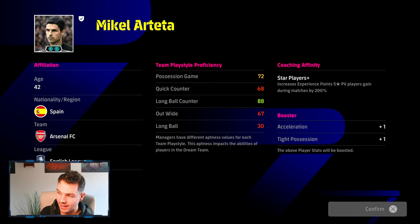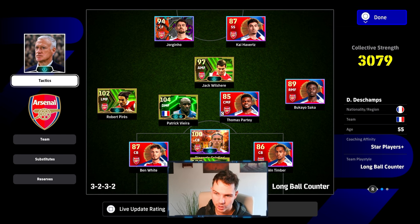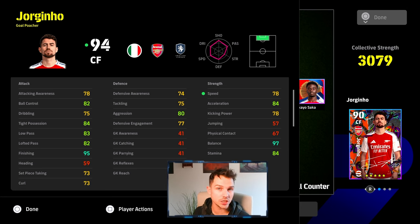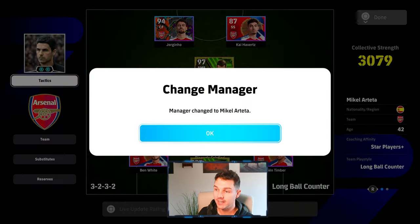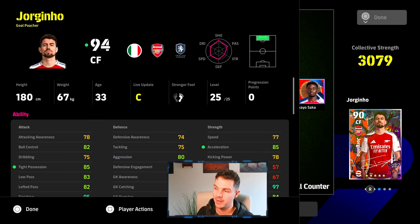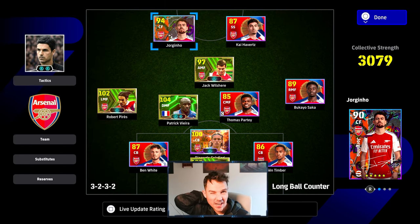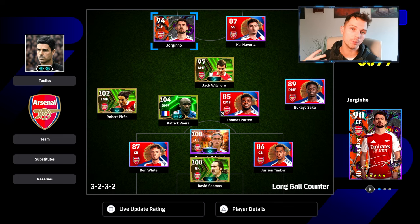Now, if you're using Arteta compared to Deschamps, Deschamps is basically only going to have one booster, which is the plus 1 speed. He still has his long ball counter. If we pick Deschamps and go into Jorginho's stats, you'll see that Jorginho has got 84 tight possession, 84 acceleration, and 95 finishing. We don't have that 85 tight possession, which is the threshold, and we don't have that 85 acceleration, which is the threshold. With Arteta's double booster, Jorginho will have 85 and 85 to acceleration and tight possession. I don't think it's going to shake up the meta too much, but it is something people will probably look at over time.